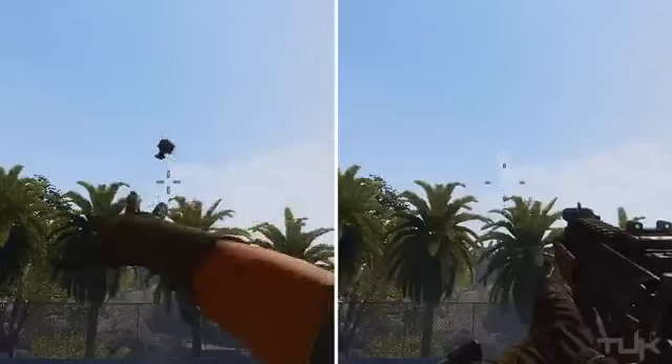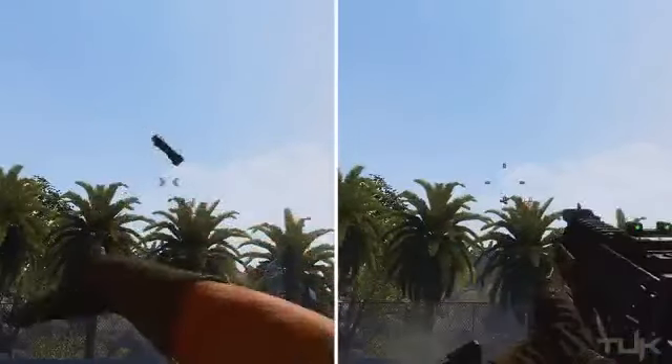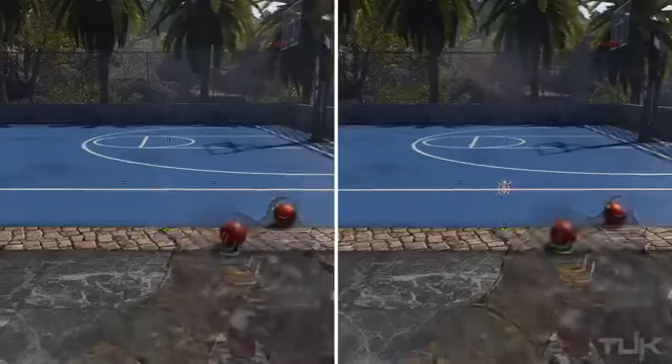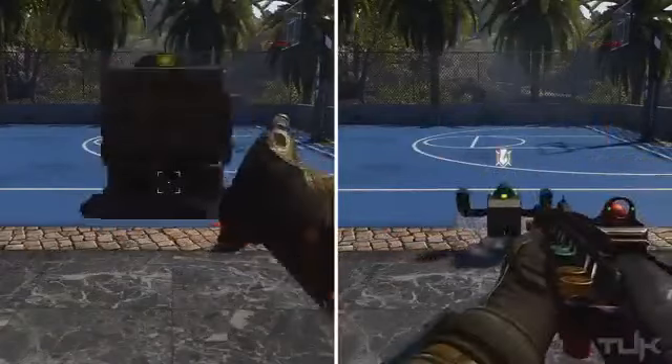It seems to take the same amount of time to throw a frag as it does to throw a concussion, and with Fast Hands it again takes about 50% of that time. With the Bouncing Betty, you see a really big difference in the recovery time — it takes quite a bit of time to bring your gun back out after laying down a Bouncing Betty. The same goes for the Trophy System.